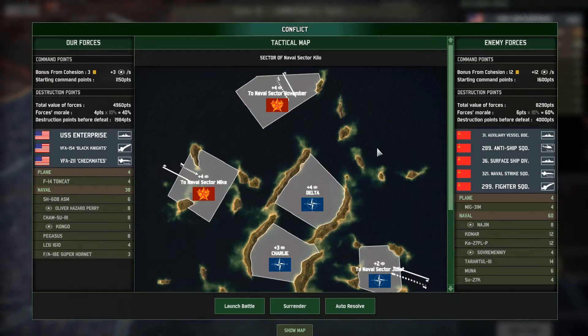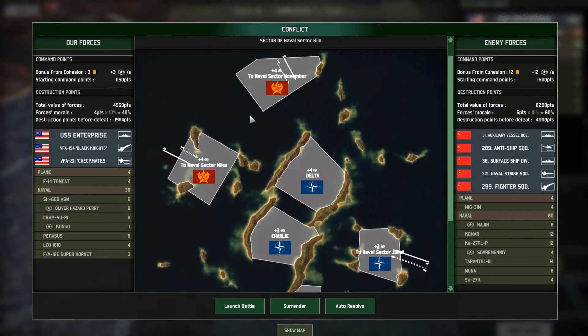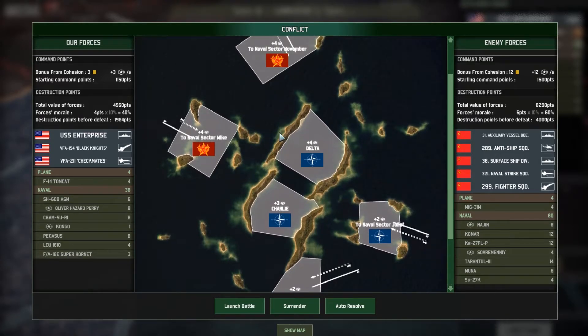This is the first scenario, and I have found some ways here to deliver a perfect score, meaning that the aim is to lose zero units and to be able to inflict 4000 damage to the enemy, which is pretty ambitious and not always possible. I actually succeeded this through replaying multiple times.